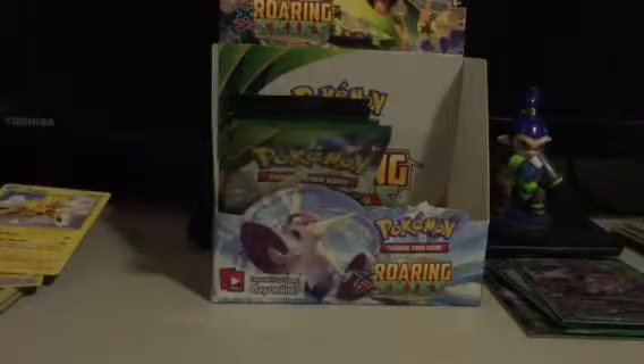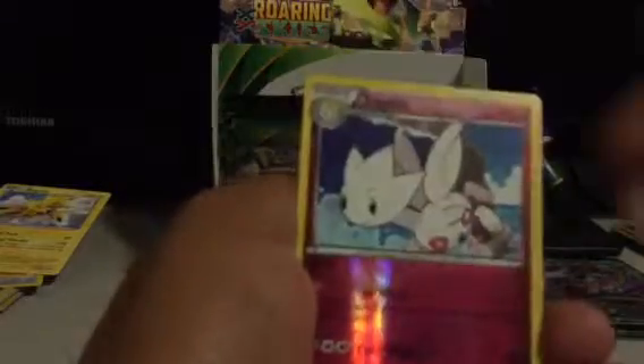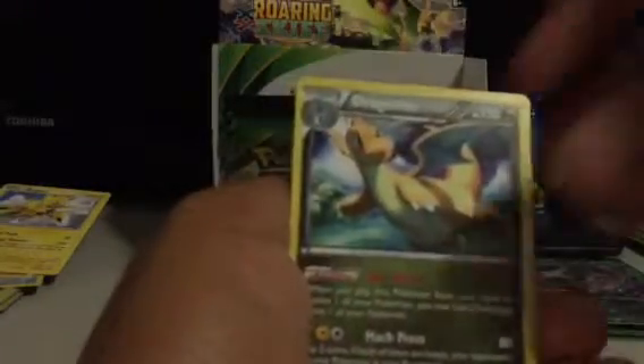Next pack. Latios Spirit Link, Dustox, Spearow, Spearow, Dunsparce, Voltorb, Gligar, Shuppet, Togetic Reverse, and Dragonair is Rare.